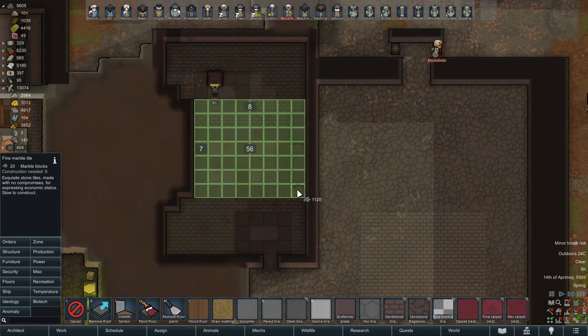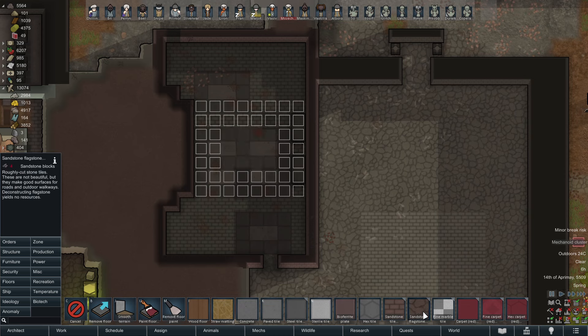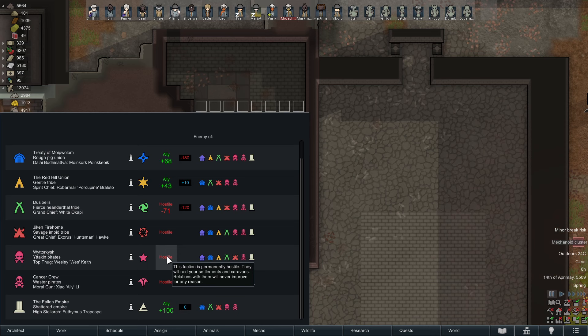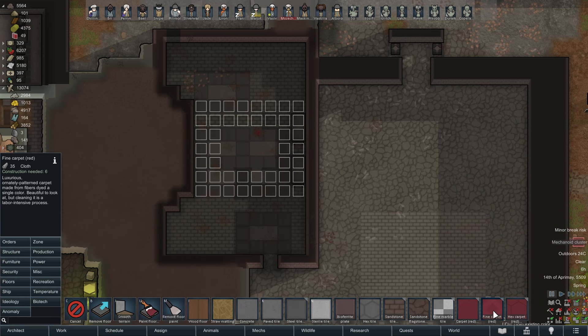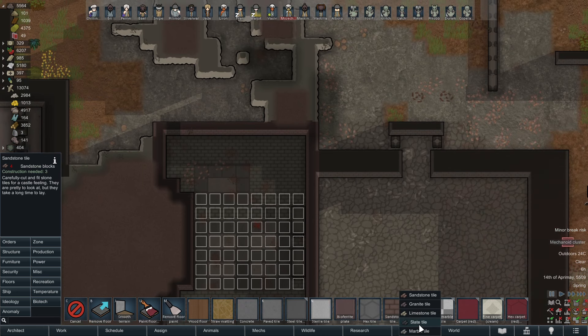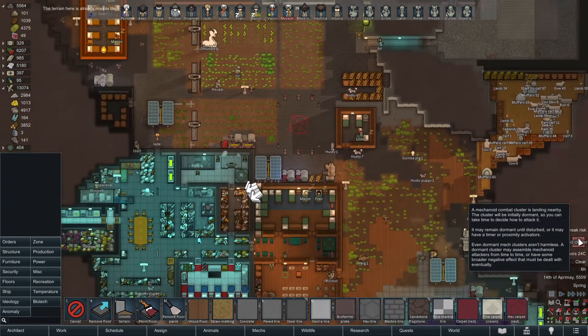Now we're thinking. Let's try that — actually let me cancel it in. Really Randy, I'm trying to do something over here. What color is the empire's color? Oh it's always like empire gray or whatever. Put that in the middle and the rest will just be marble tile.